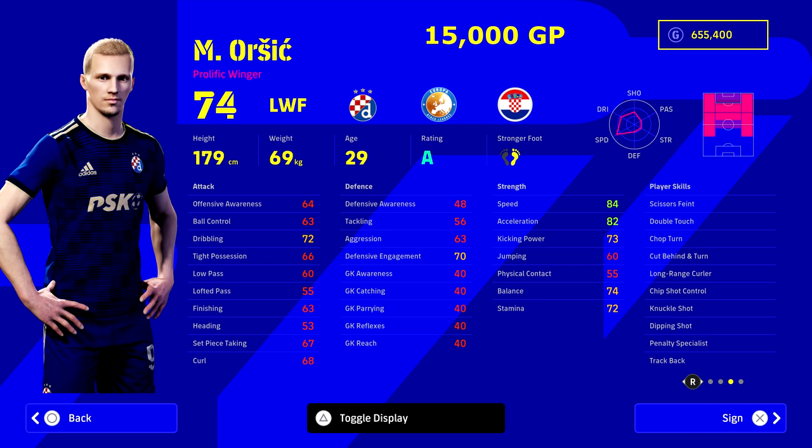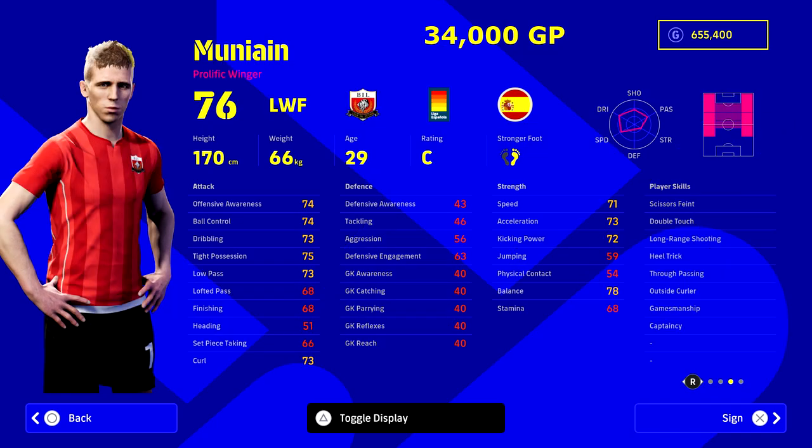Next up we've got Orcic, who has unwavering form, so his player rating will probably stay higher than most as player updates roll out. This guy can play pretty much any position up front apart from center forward — left mid, right mid, attacking mid, left wing, right wing — he's a real utility man. He's got 84 speed and 82 acceleration. If you are signing him, I think you're looking at a veteran squad. I'd probably play him at left wing and boost up his dribbling into the 80s, and boost up his low pass to bring other players in.